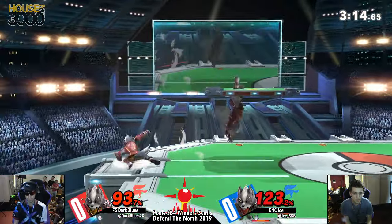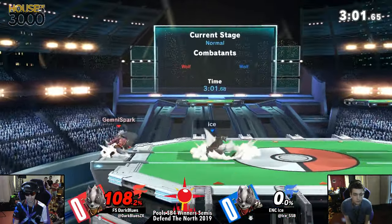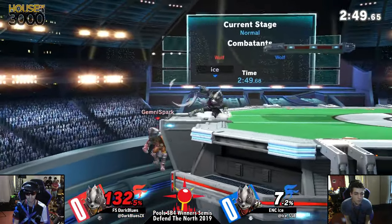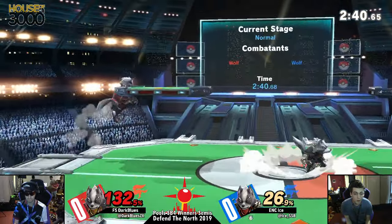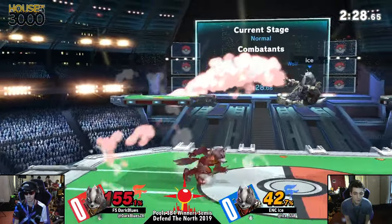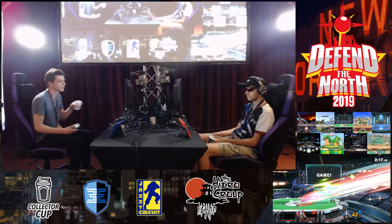Goes for the up smash, doesn't quite get it - but gets another up smash. I feel like both of these guys started the set scared - like, 'oh man fighting Wolf sucks'... oh wait, I'm Wolf. Ice is sitting pretty at zero or seven now, but Blues has a tendency to hang around really patiently and then just go off on whoever he's fighting. If he decides to snap a little too hard, it won't take much for Ice to read his movement, get a back air, and end things quick. Oh - goes for the up smash, doesn't get it. Ice reads the get-up, goes for the forward throw. Beautiful DI but it's not going to save him from the forward tilt.